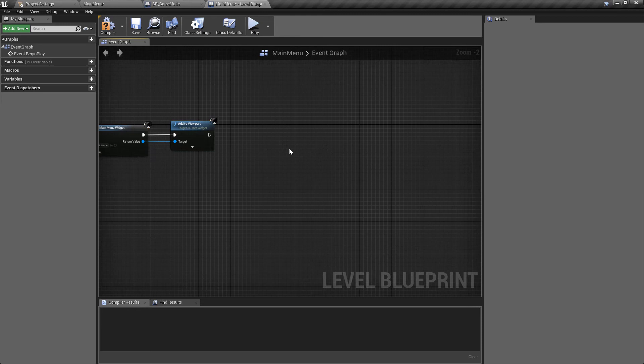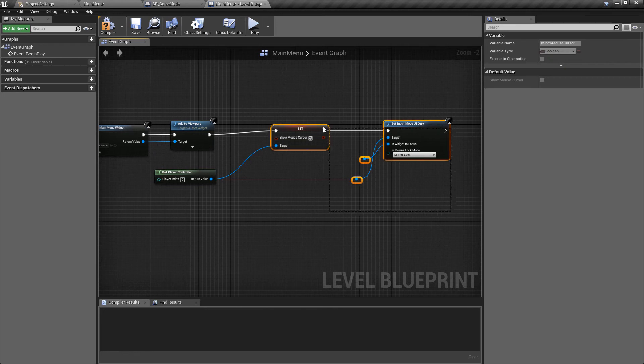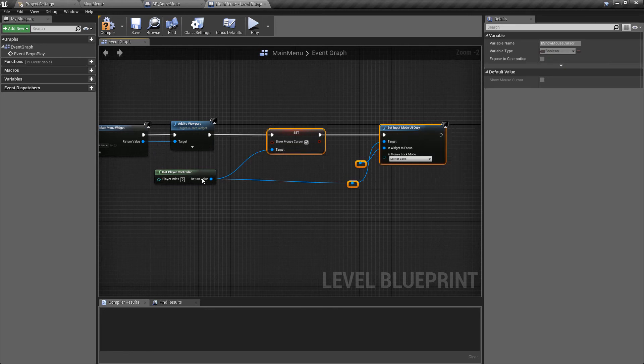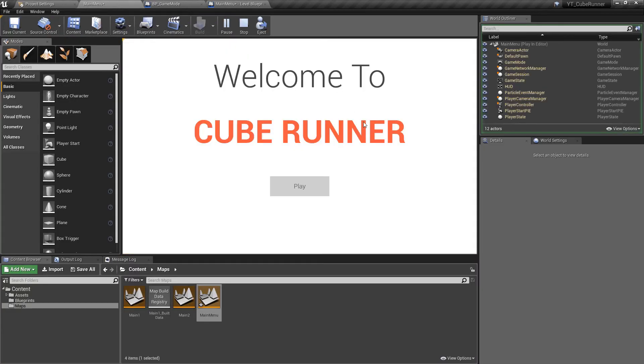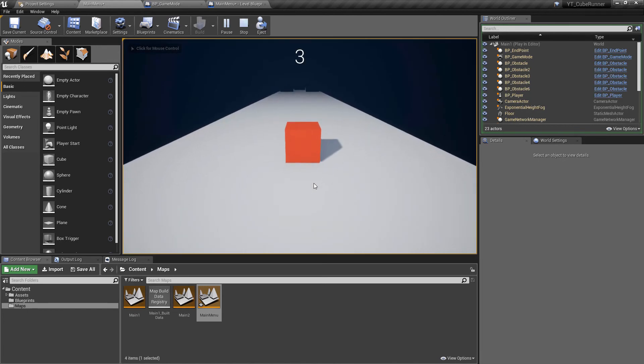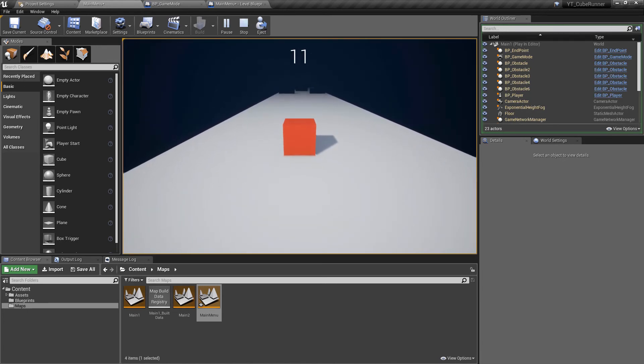I'll go back to the game mode because we actually need exactly the same things here. We want to make sure we can see the mouse cursor — I'll copy all of this over. We want access to the player controller, show the mouse cursor, and make sure that we focus on the main menu to avoid that double-click-into-screen issue. Now if we press play on the main menu this is actually going to work straight away — we have the welcome to Cube Runner screen and we can play, which will load the level.